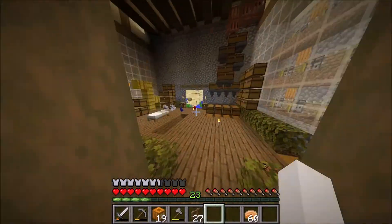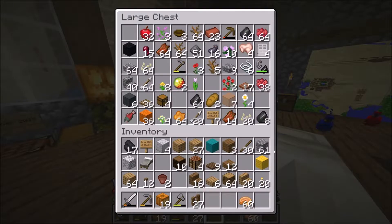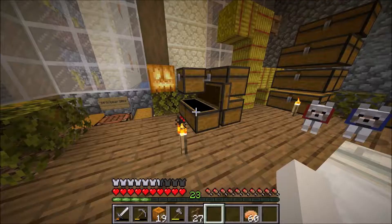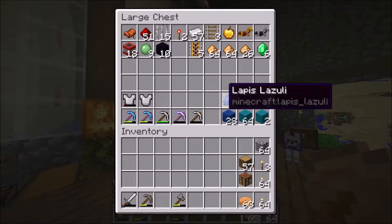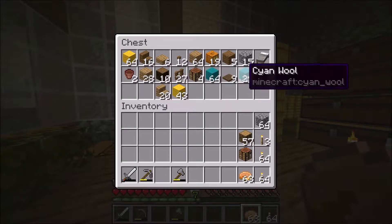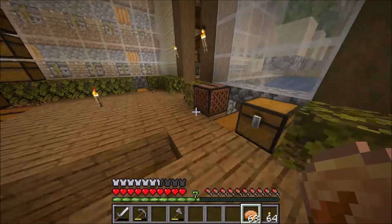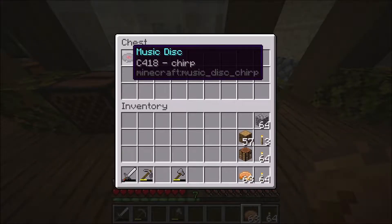As far as cyan — cyan dye — we have no more lapis. So I did some strip mining, I got a lot of lapis, and was able to make some cyan wool. I also got a disc, so I made a jukebox.